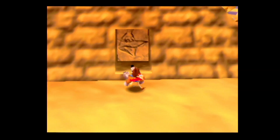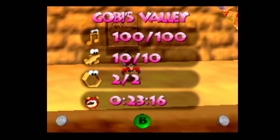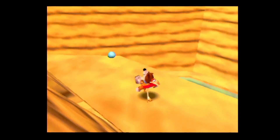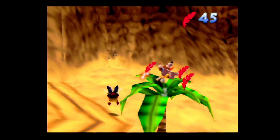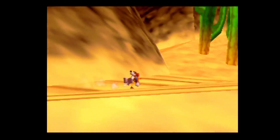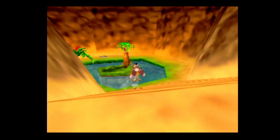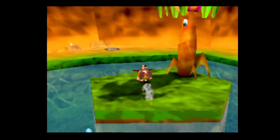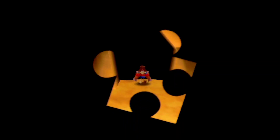Yeah, that's it — that is all of this level. Now we can leave. We're gonna take a look around Grunty's Lair. Have I been calling it Grunty's castle? No, this is Grunty's Lair — we're gonna walk around and try to find the next area.